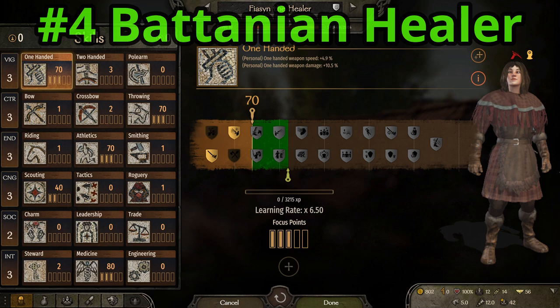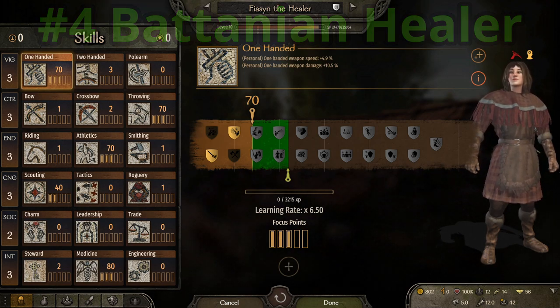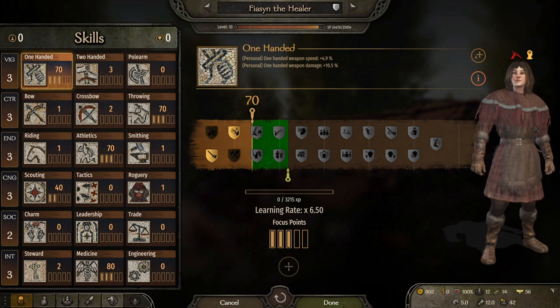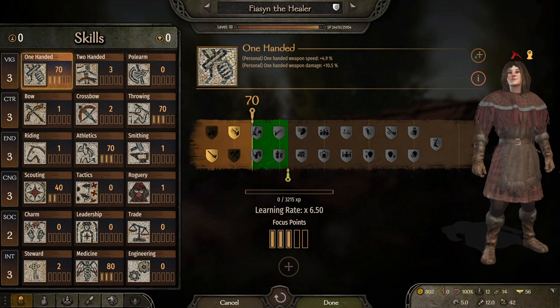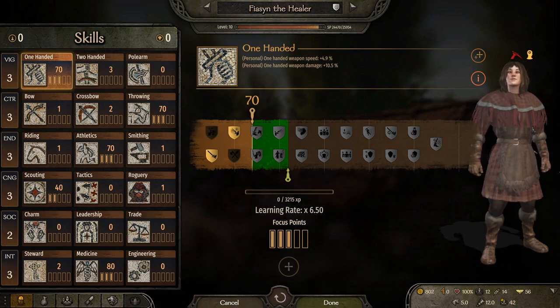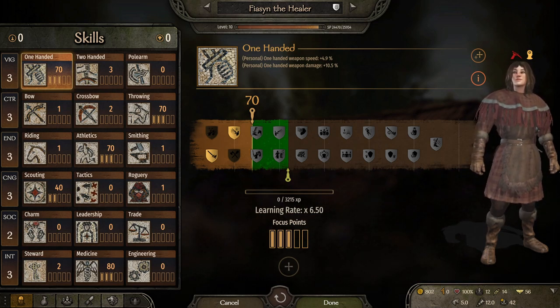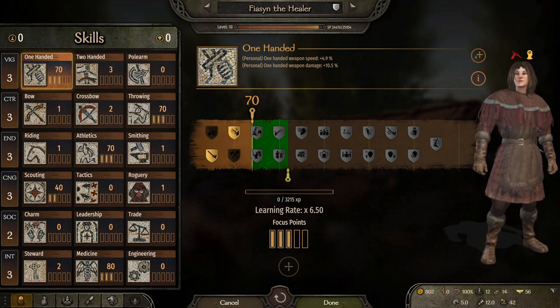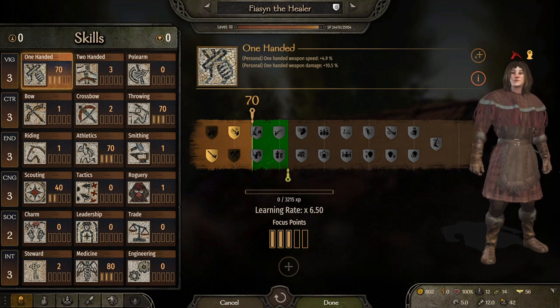Number 4, Batanian Healer. Has points into scouting and medicine and is also level 10. Already has great medicine, which is used in all areas, and has scouting if you need it. But being only level 10 can get so many points that it allows you to customize the healer to whatever situation you want.